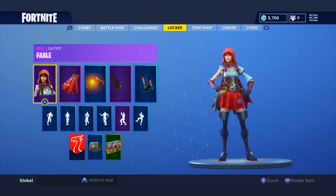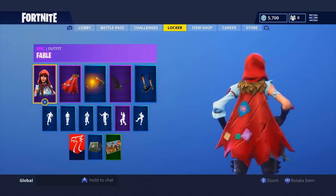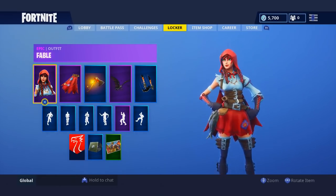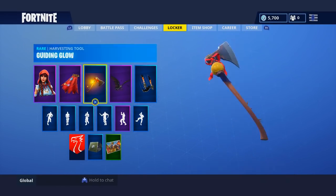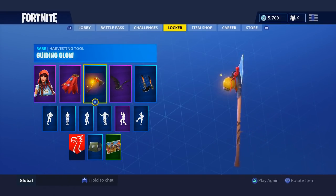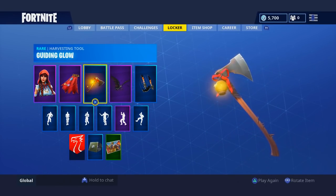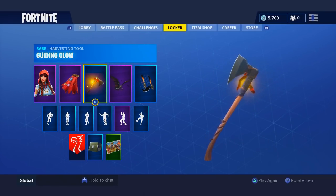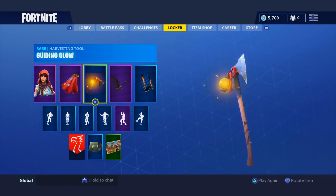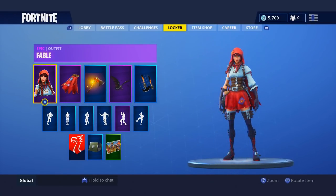At number 5 is the Red Riding skin. It's a simple but clean female skin with a great theme contrasting the werewolf Tier 100 skin. The back bling is good and the harvesting tool is unique — an axe referencing the story of Red Riding Hood. It's also a new harvesting tool shape; we've had pickaxes and shovels, but now we have an axe, which is why it's at number 5.